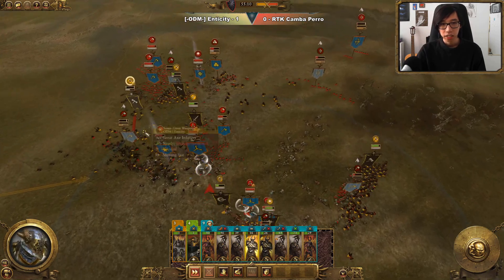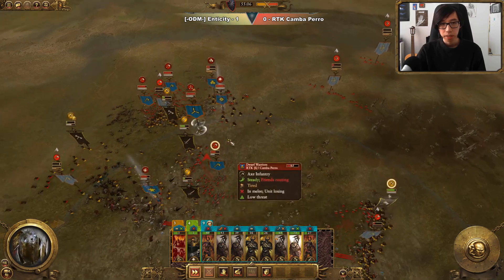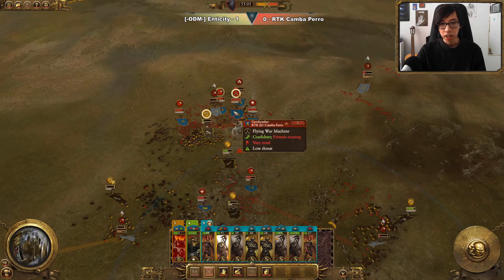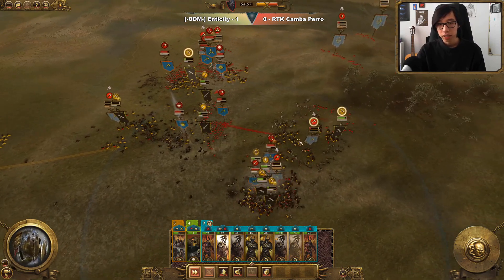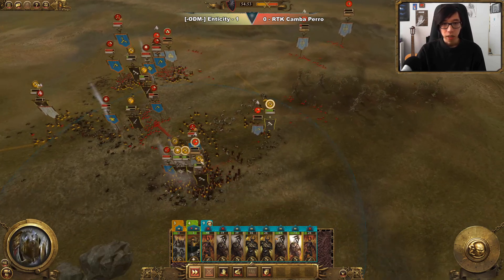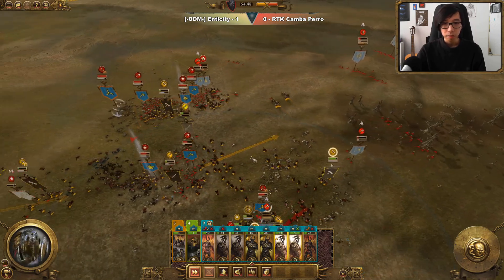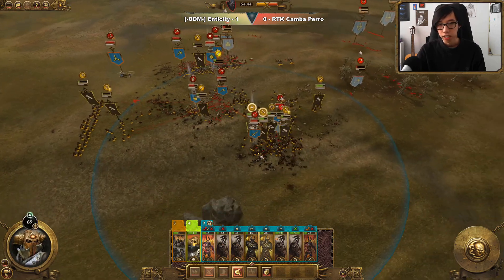Archeon is putting a lot of damage in onto these iron breakers. There's not much else we're really worried about aside from them, so we're happy to just try and trade out into them. The iron breakers are quite scary but it looks like we might even be able to route off one of them. We'll send in the chariot to try and route them off. We'll also hit up these quarrelers — the extended leadership on my Chosen from chevroning them up has proven pretty nice.